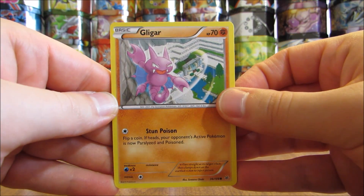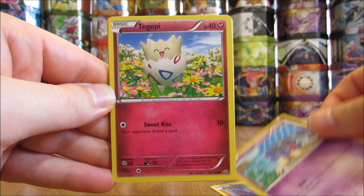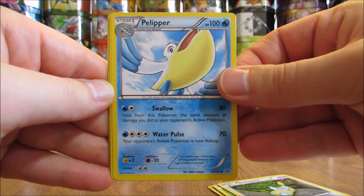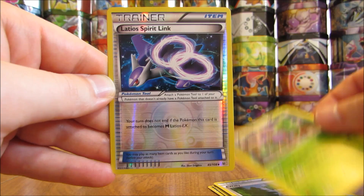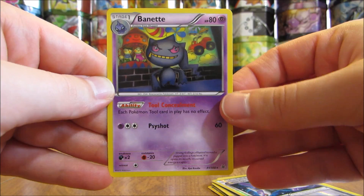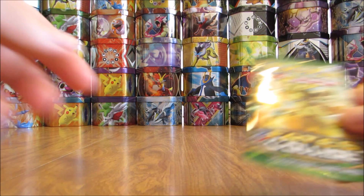The first pack in this tin starts with a Ligar, Shuppet, Togepi, Nincada, Dunsparce, Pelipper, Wobbuffet, Dustox. Reverse holo of a Latios Spirit Link — that is an uncommon. And the rare here is a Banette. So not the greatest first pack, a rare non-holo. Hopefully there'll be something a little bit better in the final two packs here.